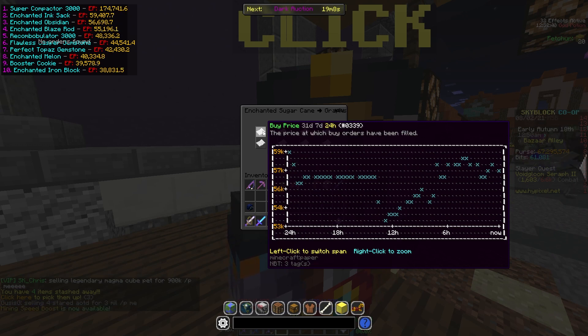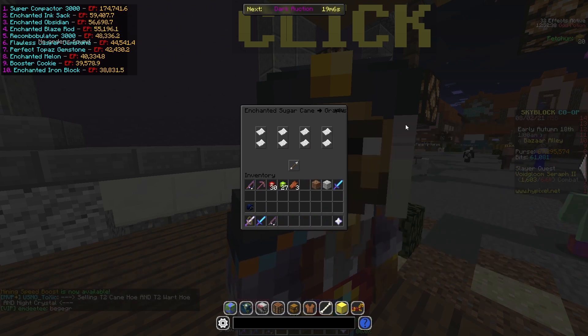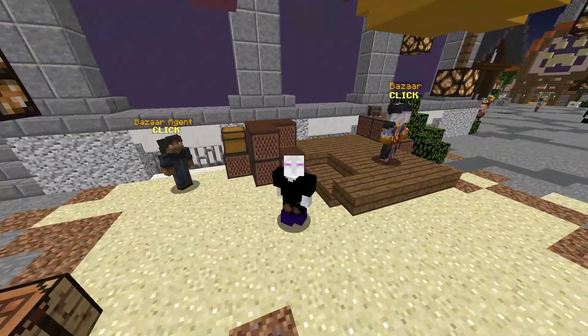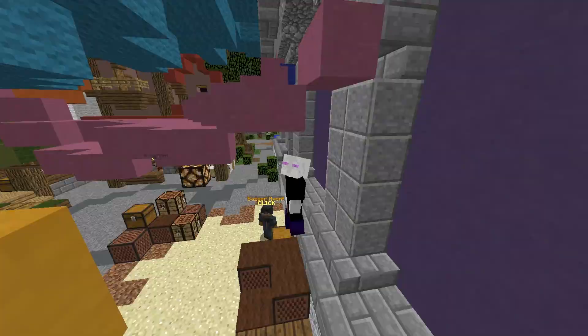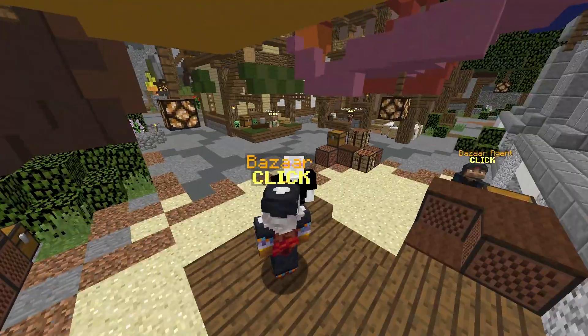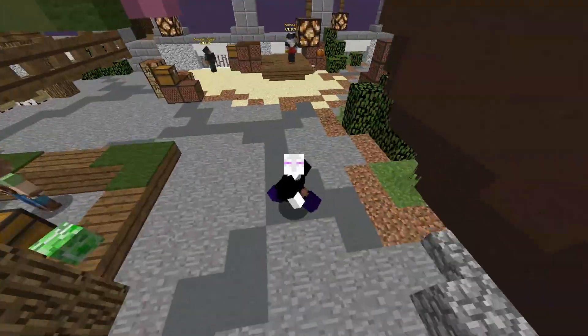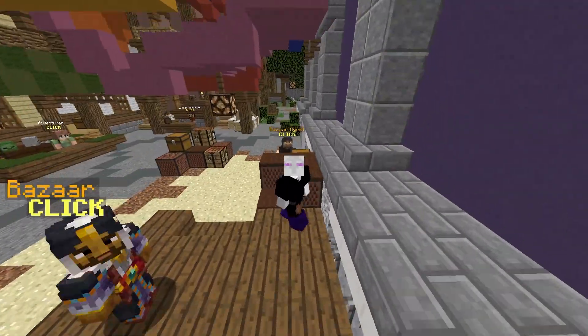As you can see, the buy price went up a decent bit because of Derpy getting reelected — it's higher than it was 24 hours ago. That's because people use enchanted sugarcane to brew potions and level up their alchemy skill to level 50. People really like having high level skills, so that's one way you can invest — just buy things like that.